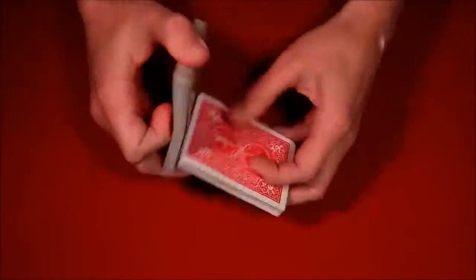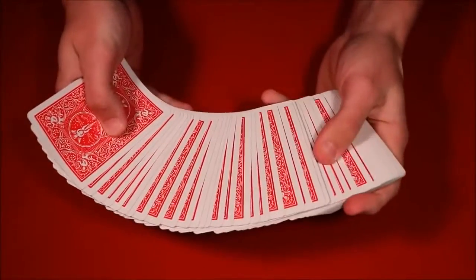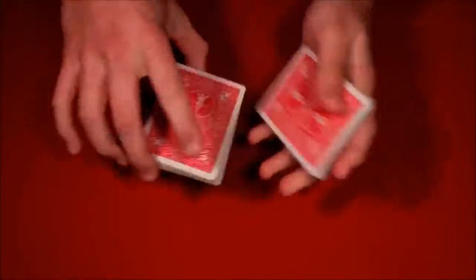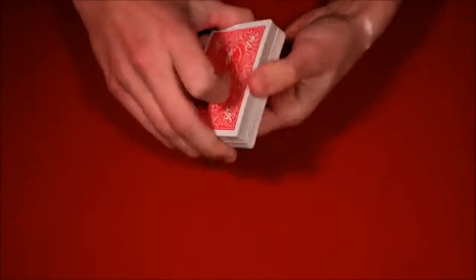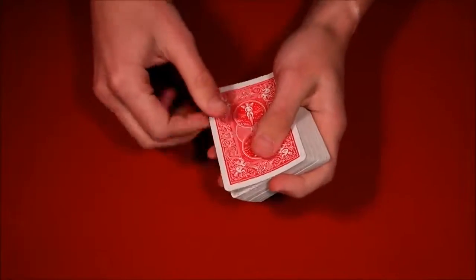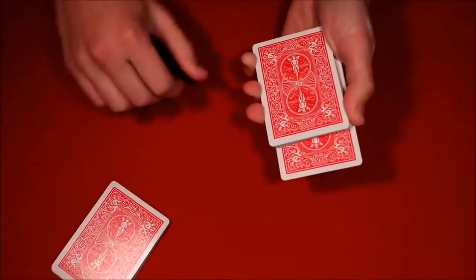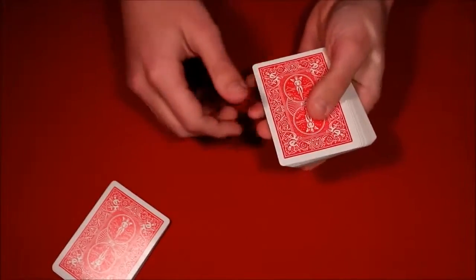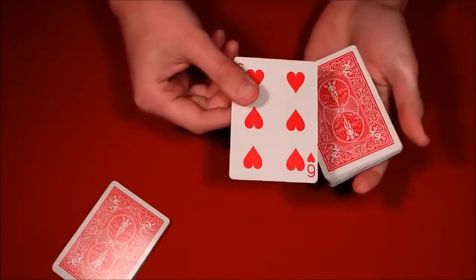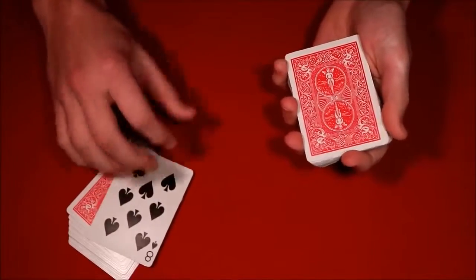The third one is also really super simple. All you have to do is have the spectator shuffle up the deck, then have them say stop wherever they want. Let's say they stop right here — you show them their card, in this case the eight of spades. You put the eight in the middle and have them hold the top half of the deck. You push in the top card, wave the deck around, and just like that the card floats back up — not here, but to the top of the other packet. That is the third trick.